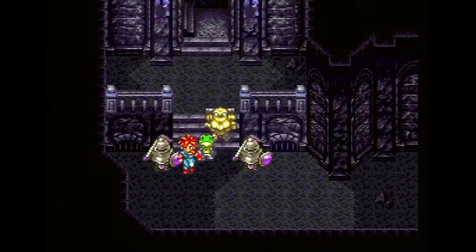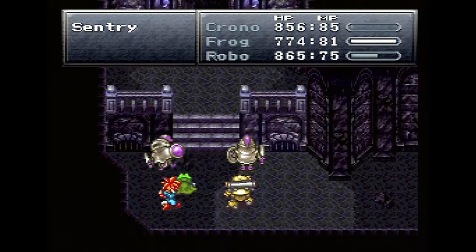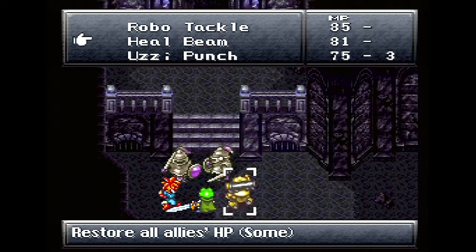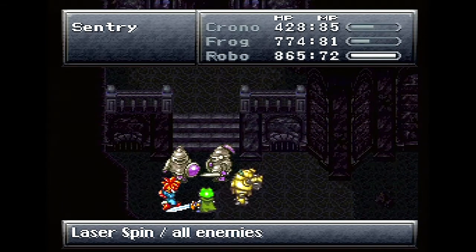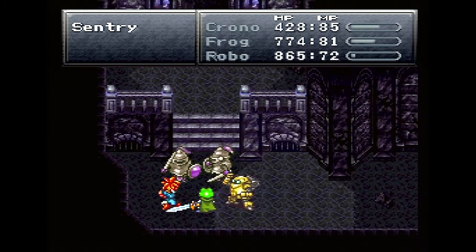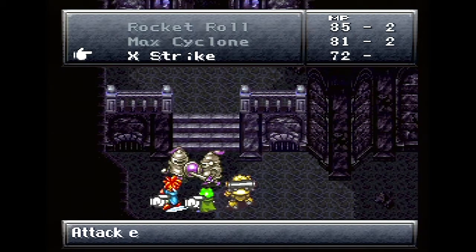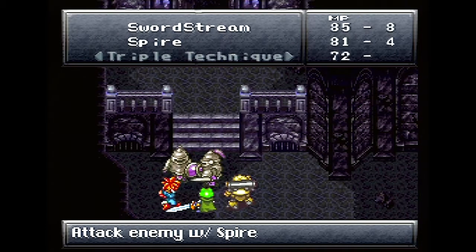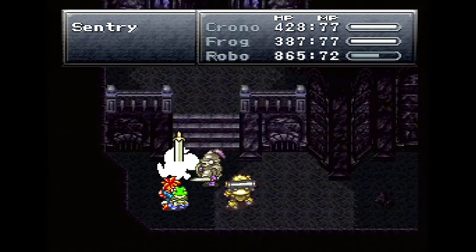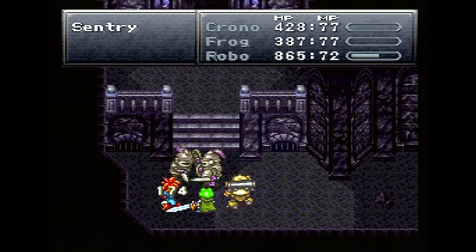Right off the bat we got some ghostly knights going down. I took Magus out so we could see some sweet triple techs. I think you have to hit these guys with magic. Oh my god, these guys are strong — 428! I think they automatically do half your health. Let's take these guys out with a nice Spire — I think this is the one where he jams a sword in them.